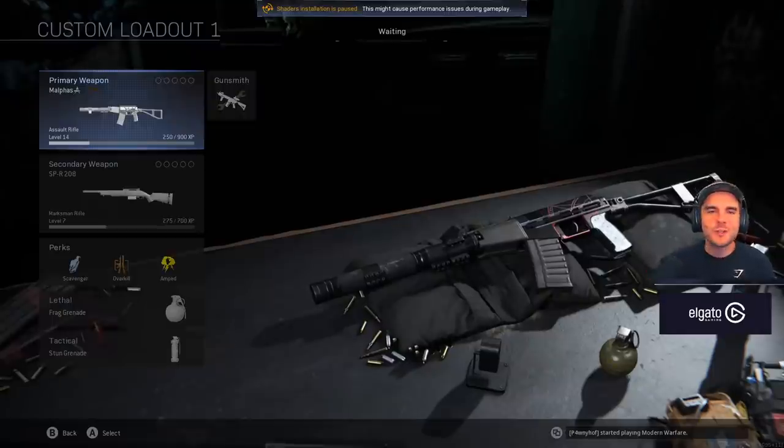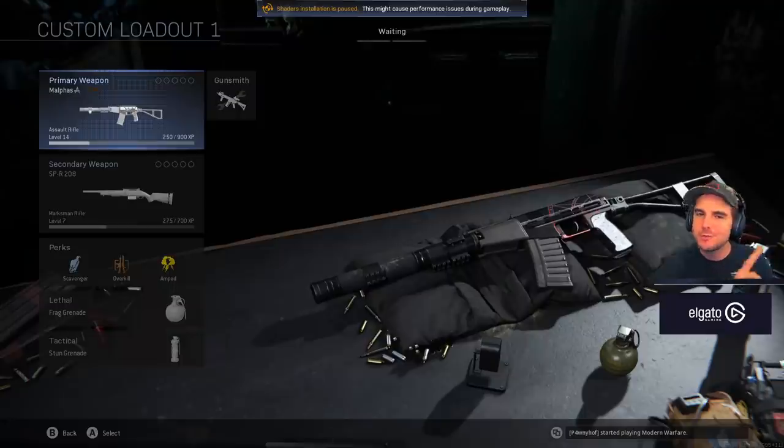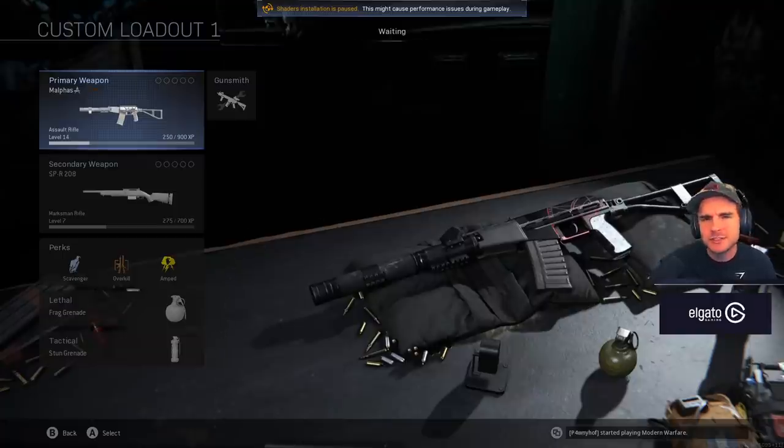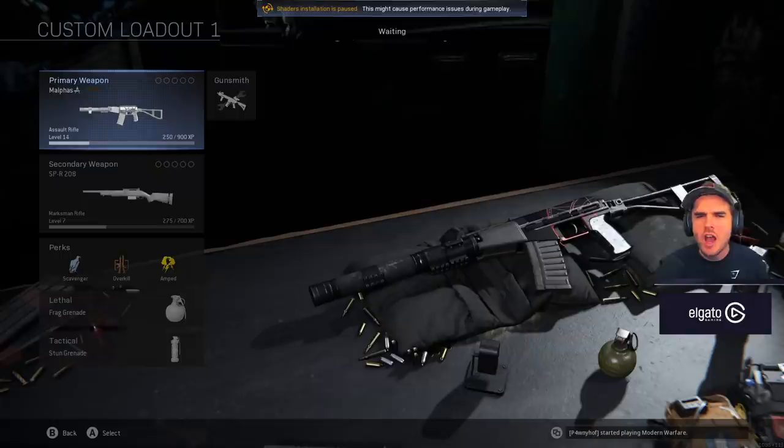Hey, what's up guys, Betty here. Warzone Season 6 has arrived and with it has brought two brand new weapons for us to use: the AS Val Assault Rifle and the SPR-208 Marksman Rifle. We thought it was a sniper but it's gone into the Marksman class, so it could potentially be similar to the Kar98 within Warzone. In this video I'm going to show you the best class setups and loadouts and how these weapons are actually going to perform in Warzone.